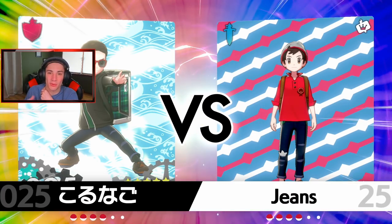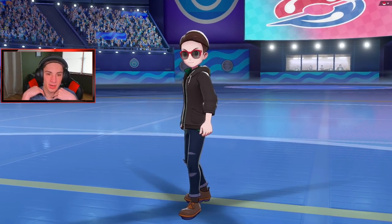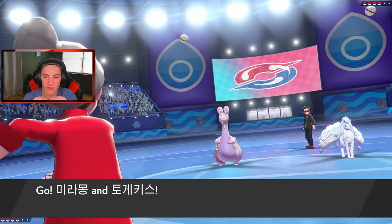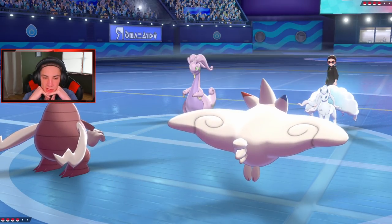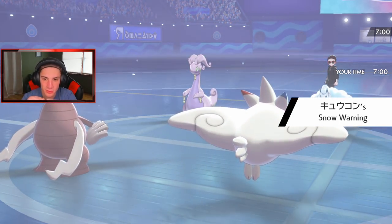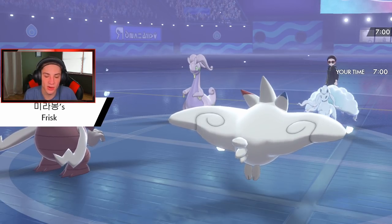T-Tar's in the back end because I can eventually bulldoze and Dynamax, triggering the Weakness Policy and getting rolling from there. We can also control the weather with that Sandstorm to take off the hail. Hopefully he doesn't lead the Alolan Ninetales so we can set up trick room. But I can always swap in Torkoal since I do have him. We actually got Frisk - we see a Focus Sash and a Weakness Policy on that Goodra. I do not want to trigger that.